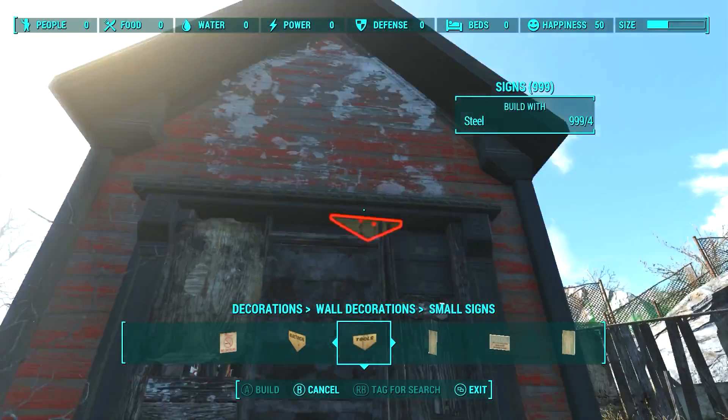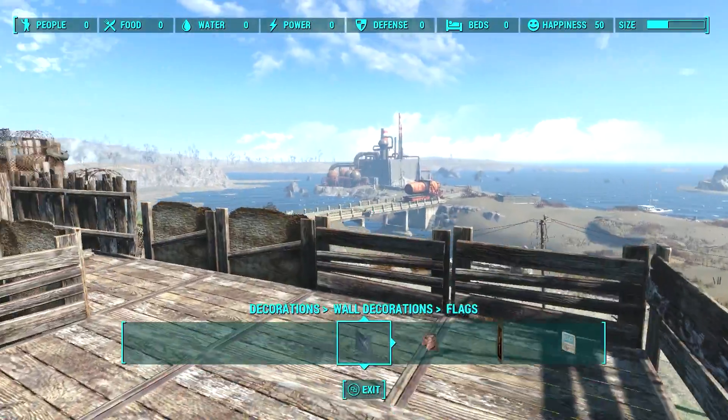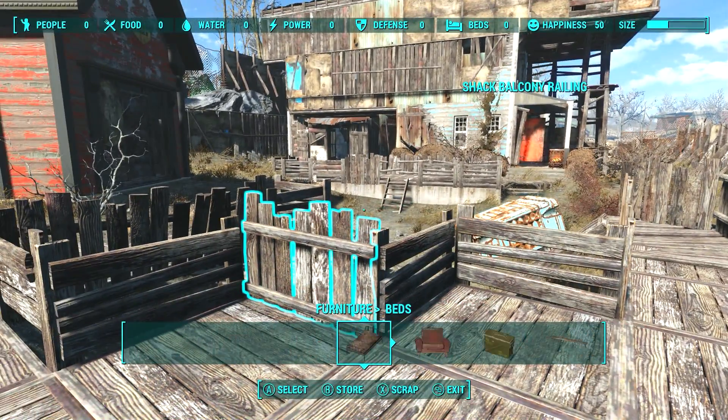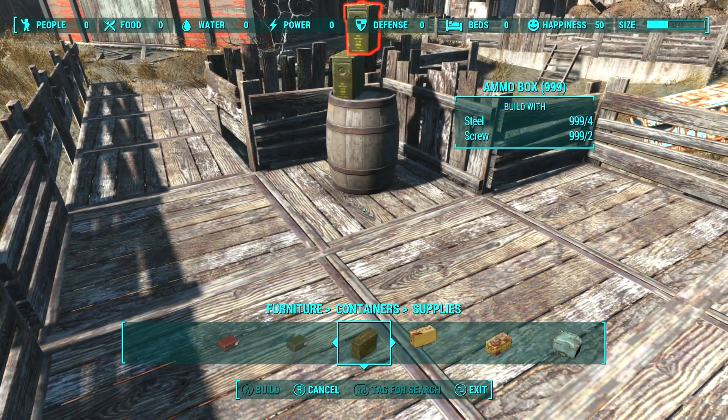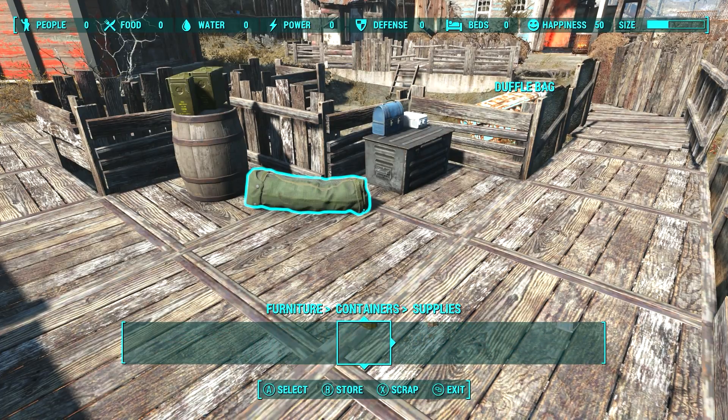I also put a tools sign above the entrance, which was a bitch to place due to the game refusing to snap it. Now I went to the little bridge above the entrance and placed a few things to make it seem more alive: a barrel full of babies, ammo boxes on top of it, and a metal box filled with super mutant meat. There's also a duffel bag full of rugs of course.